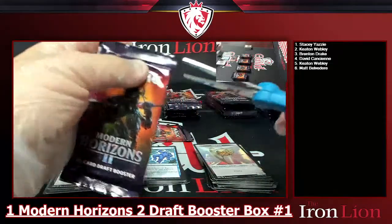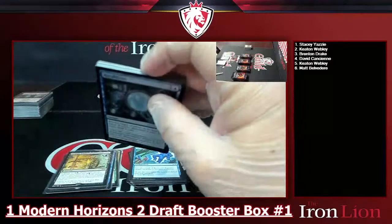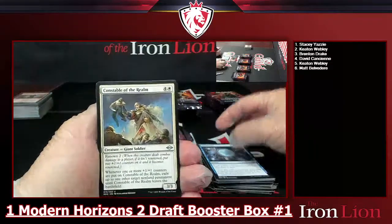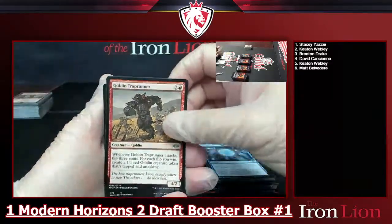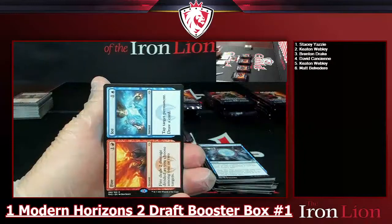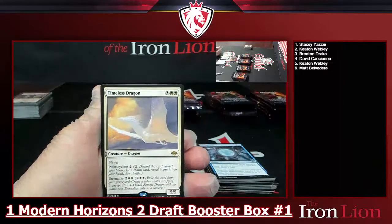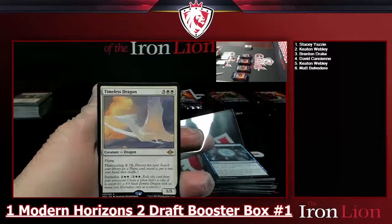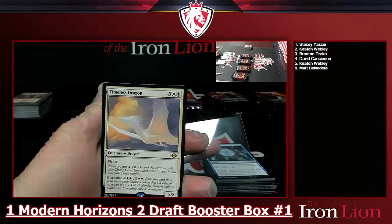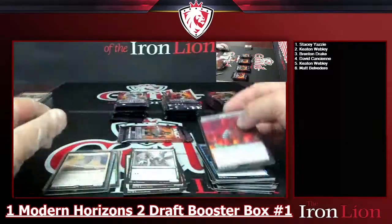Pack five — skipping the commons. Constable of the Realm, Goblin Trap Runner, Ravenous Squirrel sketched. Also a non-foil Fire and Ice. Timeless Dragon — five-drop 2-white, 5/5 flyer with Plainscycling for two. You can pay two and discard it to search for a Plains card. Also has Eternalize for four. And a food token.